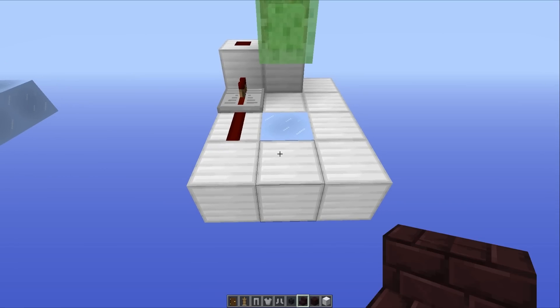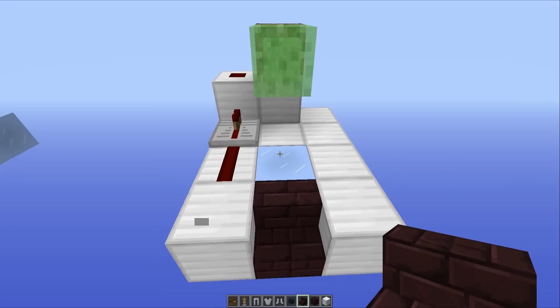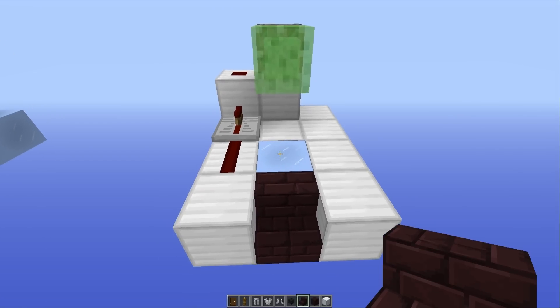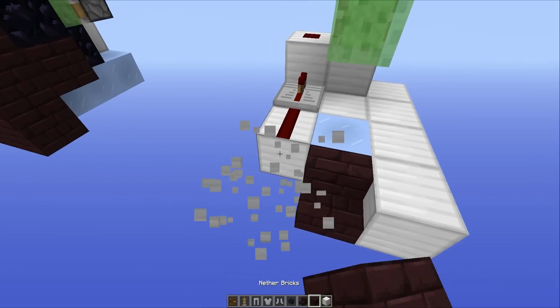Onto the decoration elements. The first thing I would suggest is using stairs after the compressed ice, because if you keep this all on the same level, it doesn't work. The armor stand doesn't go through the doorway, and all in all, it isn't particularly scary.